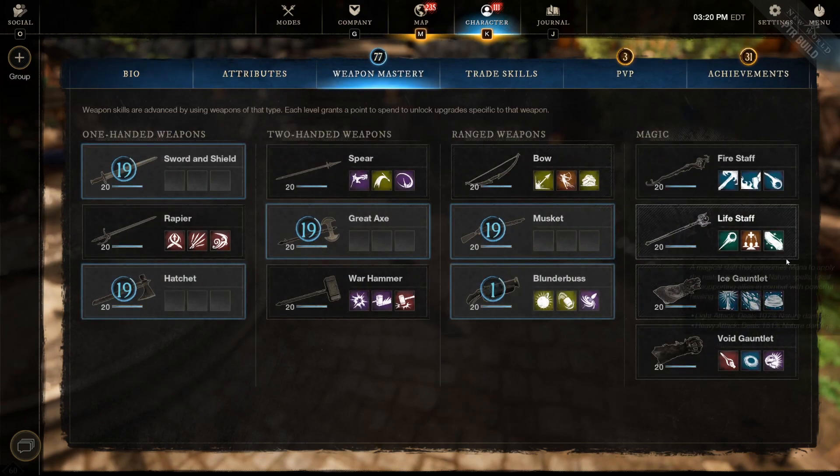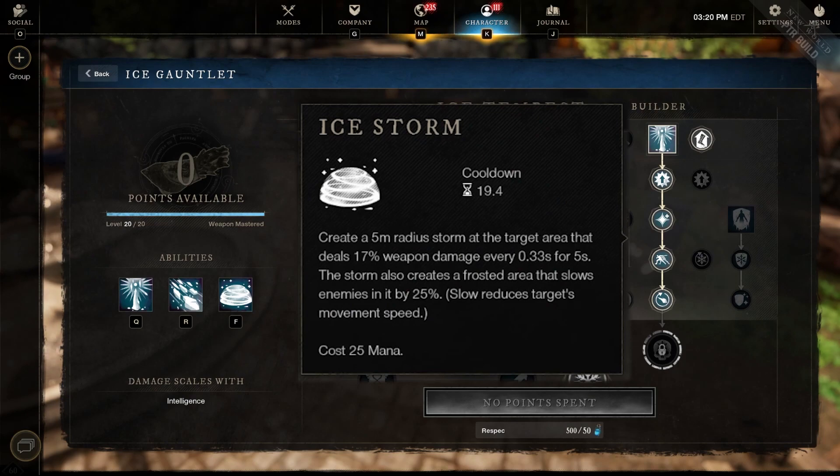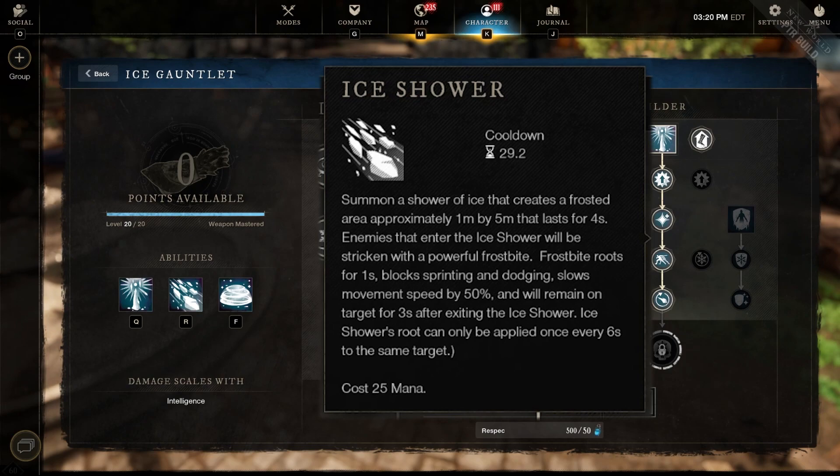Now let's switch to the ice gauntlet. First ability is Ice Storm — this is key in my opinion for controlling area inside the PvP arena. It lets you control which side of the arena enemies go to, slows them to help close distance, and does damage over time. If you max it out, the more people caught in it the more damage it does. This is a staple I won't change in any build unless it gets nerfed.